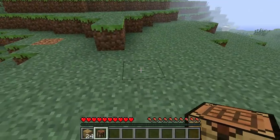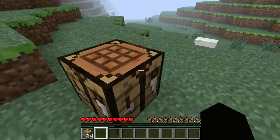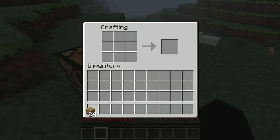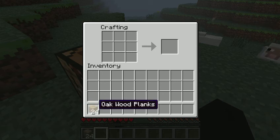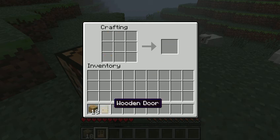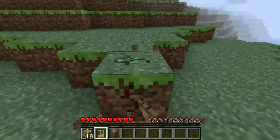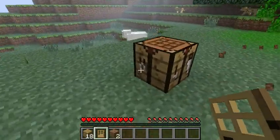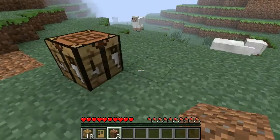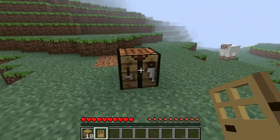Put the crafting table right there. Now what you're gonna want to do is make a door — make a door like this. You could have paused the video so you'd know what to do. You can pause and wait.